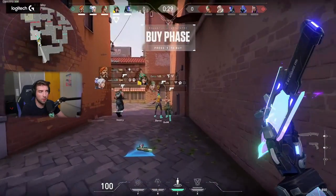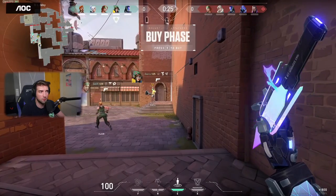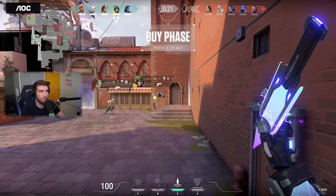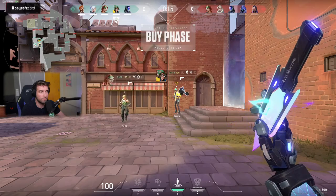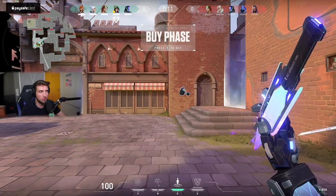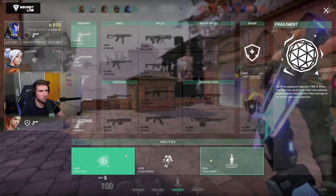Do we know if the dagger needs to hit Killjoy itself to turn off her wires, or does it have to hit her utility? I believe if you hit her utility it will turn off as well — if you dagger the alarm bot or the turret they go down. But the nano swarms, they don't go down; you can still activate them. So you have to hit Killjoy herself so she cannot activate them.